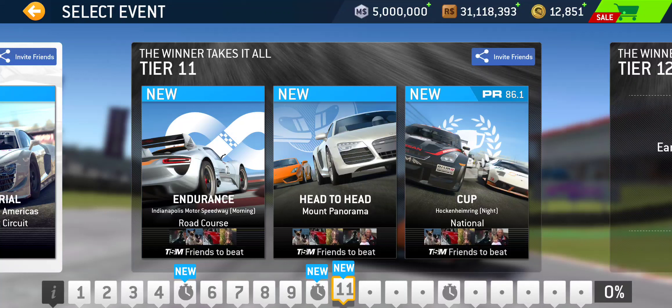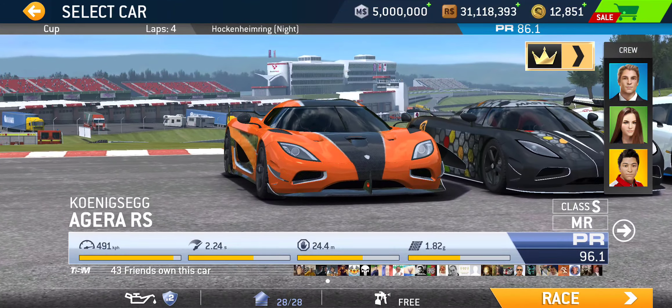Tier 11 is where you can claim the 50% completion reward if you're completing tier by tier without skipping any events, because by this point you would have further tiers unlocked from the showcase tiers — assuming you own the cars. Tier 11: we got Endurance at the Brickyard, Indianapolis Motor Speedway — your distance may vary — followed by Head-to-Head at Mount Panorama, single lapper, followed by the cup at Hockenheim National. PR 86.1 required for this four-lap cup — now we're on to an extra lap.